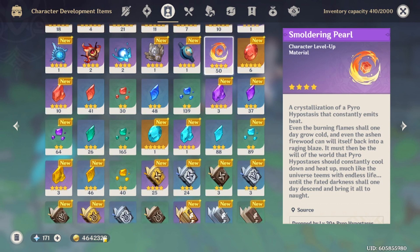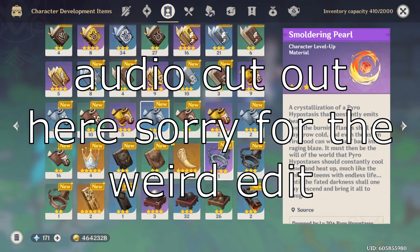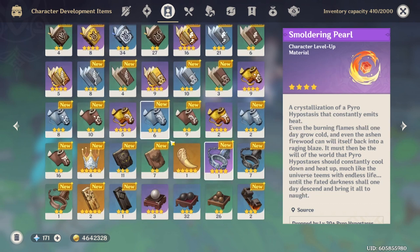I have over 4.5 million mora, so even if I wanted to triple crown her I'd be able to do that. I don't know which talent book she uses — I could look at leaks — but I'll probably use some fragile resin on the first day her talent books go live so I can at least get her to 6/6/6 talents.